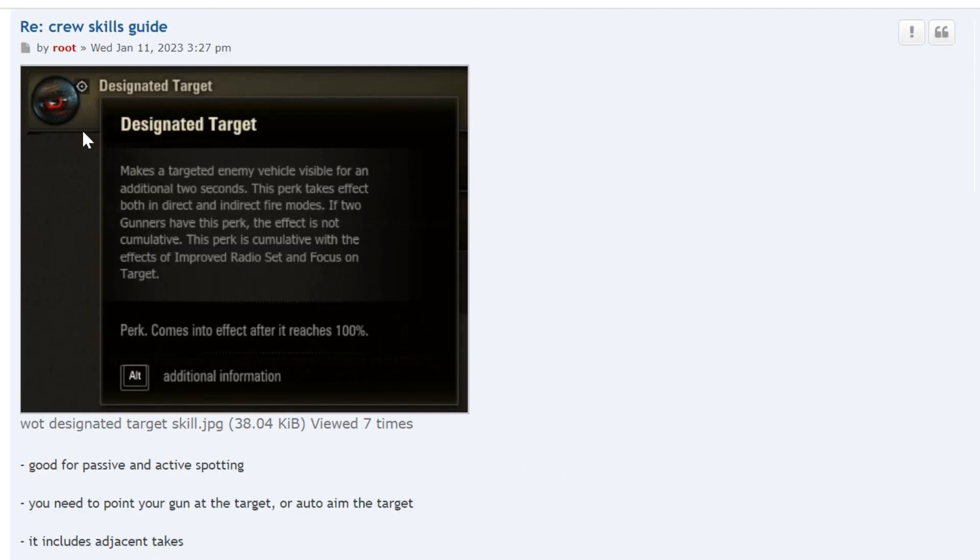Designated Target is easily confused with Dead Eye — it took me many years to remember. Designated Target is for spotting; Dead Eye is for causing critical hits. This is good for passive and active spotting. For active spotting, you have to auto-aim the target so your gun is pointed at it. You select a vehicle, auto-aim it, and it becomes a designated target, which means it stays spotted for a longer time — including anyone adjacent to it.